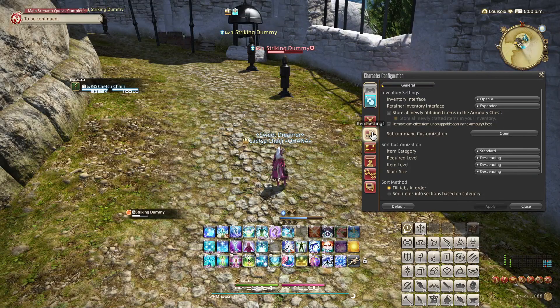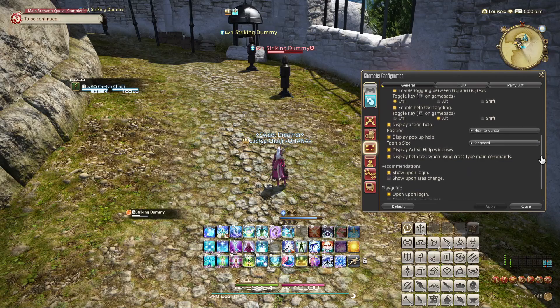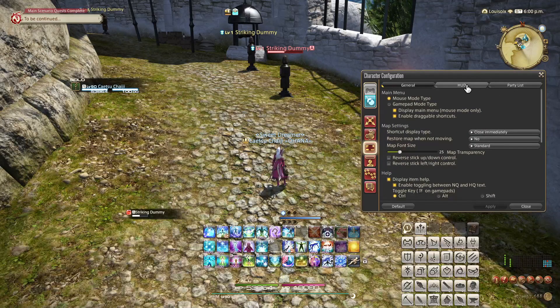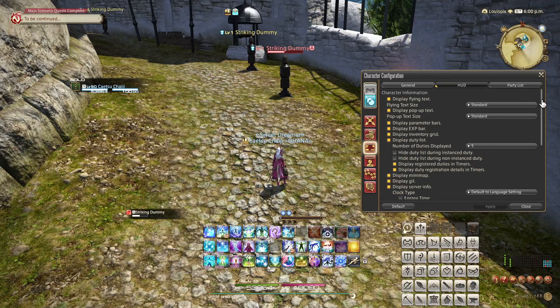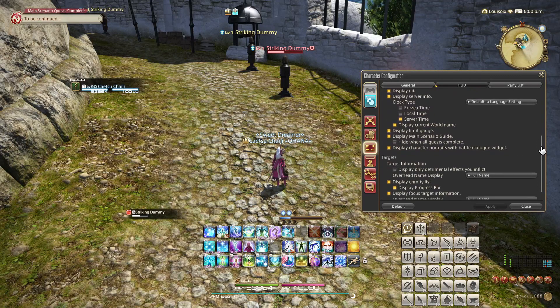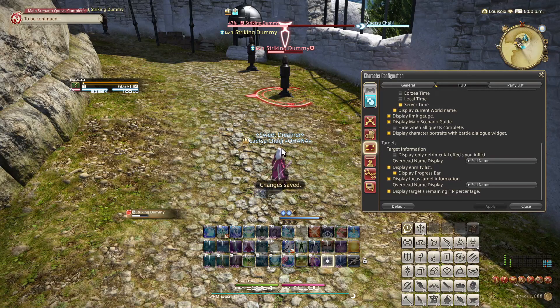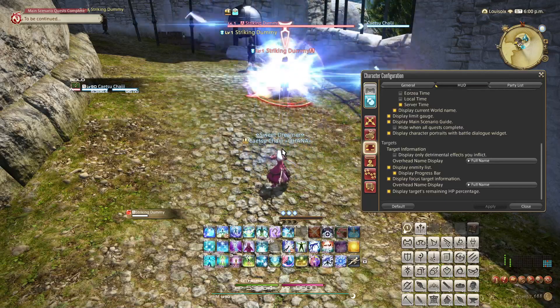Up next, the UI settings. Let's immediately hop to the HUD sub-menu. Here, you can customize a lot regarding which UI elements you want to see, but what I want to talk about specifically is all the way down at the bottom. I recommend turning on the 'display target's remaining HP percentage' option. This replaces the level of a target with an exact number percentage of HP when it is less than 100%. This is also the menu where you customize whether you would like to see full names or just initials in your targeting options.